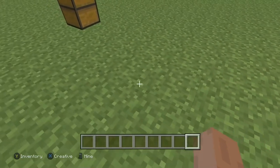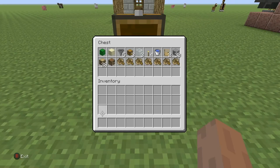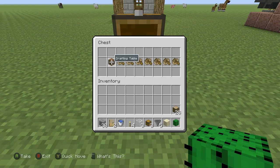Now I'm going to show you how to build the automatic boat dock as well as the house. To build this, you're going to need: one cactus, one sand, five hoppers, three chests, three pieces of glass, four torches, a bucket of water, two doors, 30 blocks of choice, 28 wood of choice, a crafting table, and a bunch of boats.